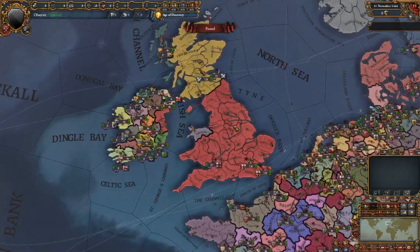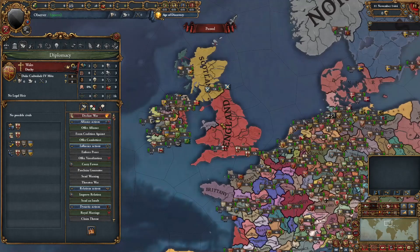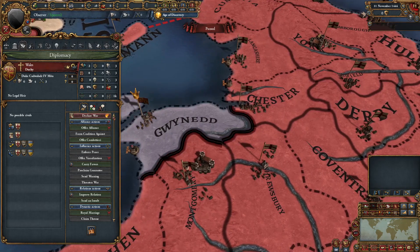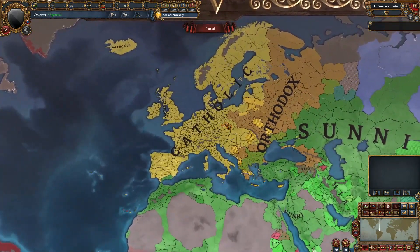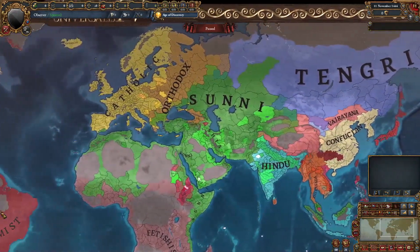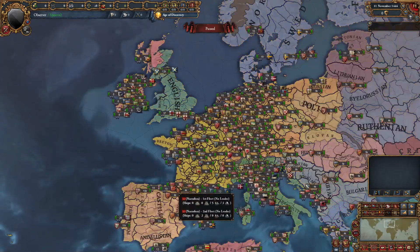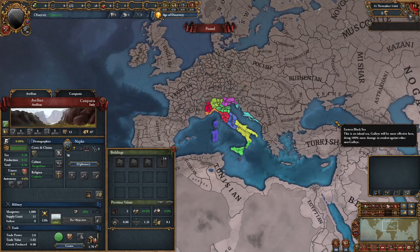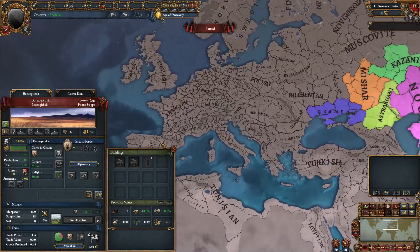Going over to the British Isles, we have our lovely tags in Ireland and England. England has a new flag, and we actually have Wales as a vassal of England, existing in one Welsh province with their own little flag. As far as religions and cultures go, they are the same as the base game — everyone is Catholic. I'll show you the rest of the world too: India, the new world. The cultures are also pretty much the same with no new cultures anywhere.